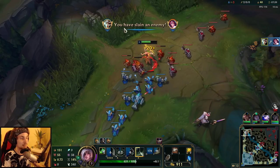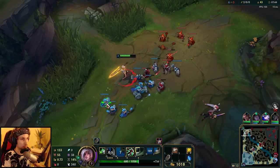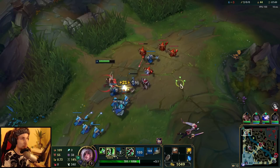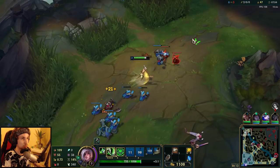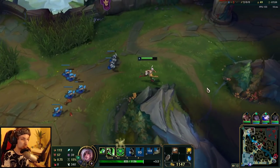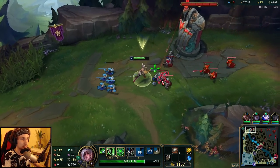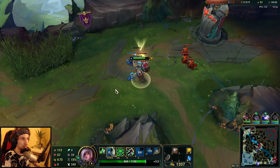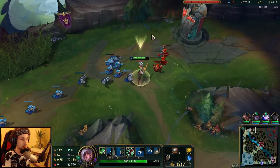That's trick number four. There are multiple ways to do this matchup. You can also go into the brush, do all your Qs, charge it all the way up, and then look for a fight - she will not expect a third Q, so you will always get a free third Q off. These are all the things you have to know playing Riven against Vayne. It all comes down to outplaying Vayne's parry.